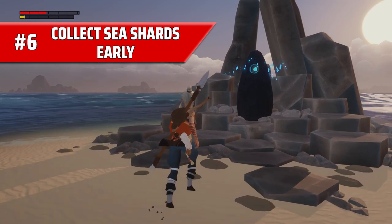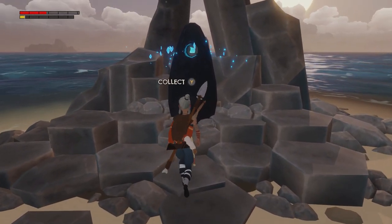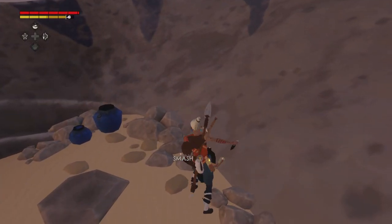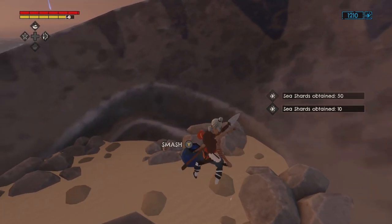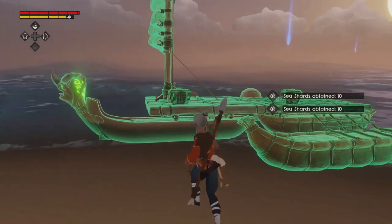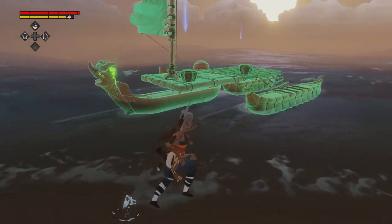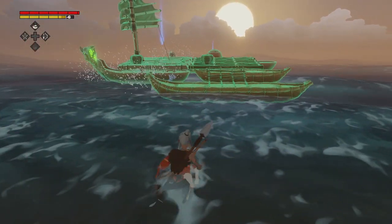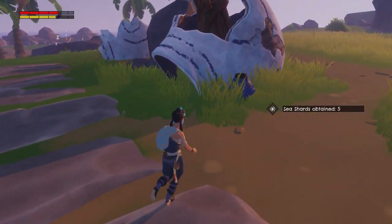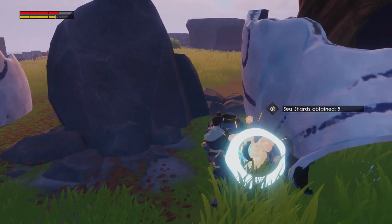Number six: collect sea shards early. See those little shiny glittery blue things? Those are sea shards. You can get them from here, or by smashing these pretty little blue jars. The best piece of advice I can give you is collect as many of these as you can on the very first map. The maps in Windbound get progressively larger with each chapter, and the first one is really quite small. So while you're learning the basics of the game, before you move on to the next chapter, explore as much of this first archipelago as you can and collect every sea shard you find.